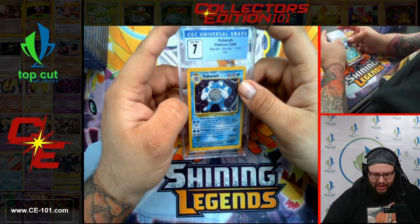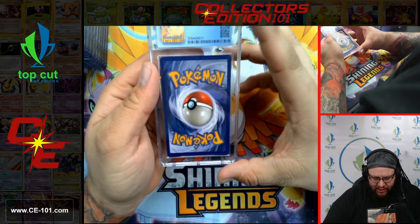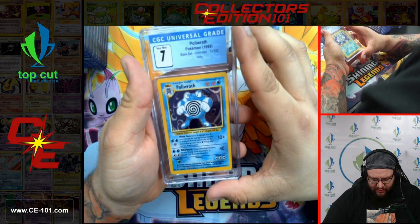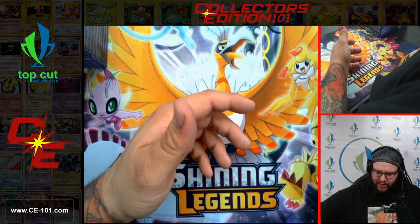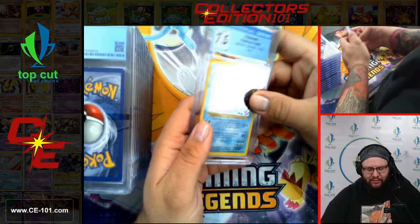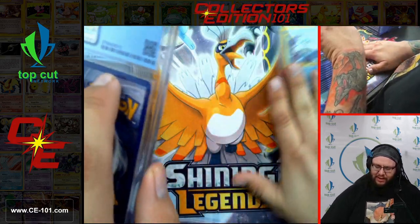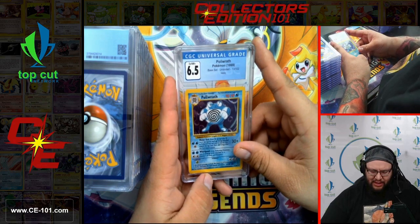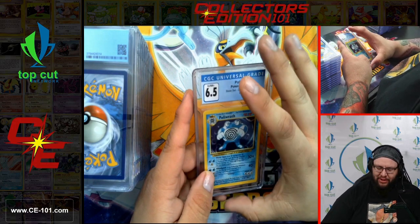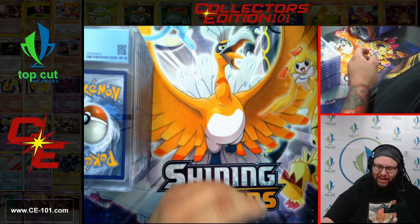Last card for this first stack is Poliwrath, coming in at a 7. Centering on the card looks pretty good, maybe a slight upshift on the back, some edge wear around the sides but not terrible. Moving on to the second pile — we're going to start off with the Poliwrath at 7.5. Got a 6.5 Poliwrath too. So if you guys are trying to complete a full set from CGC going by .5 grades, we got you covered — we got a 6.5, a 7, and a 7.5.